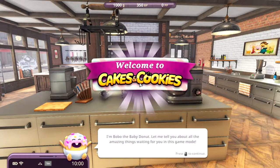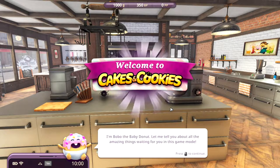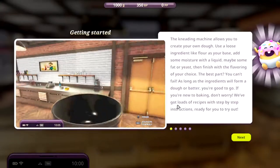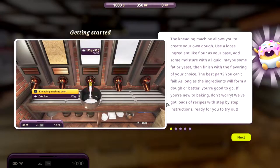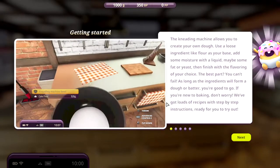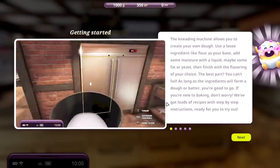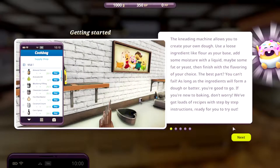I'm Bobo the Baby Donut. Let me tell you about all the amazing things waiting for you in this game mode. The kneading machine allows you to create your own dough. Use a loose ingredient like flour as your base, add some moisture with liquid, maybe some fat or yeast, then finish with the flavoring of your choice. The best part — you cannot fail. As long as the ingredients will form a dough or batter, you are good to go. If you're new to baking, don't worry — we've got loads of recipes with step-by-step instructions ready for you to try.